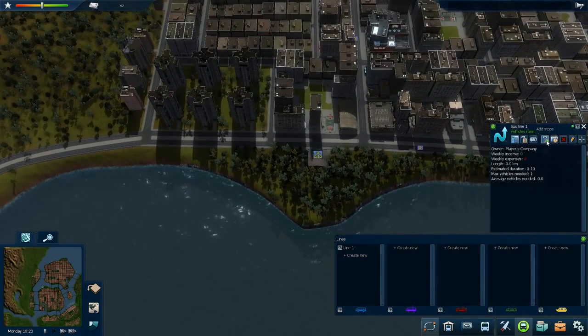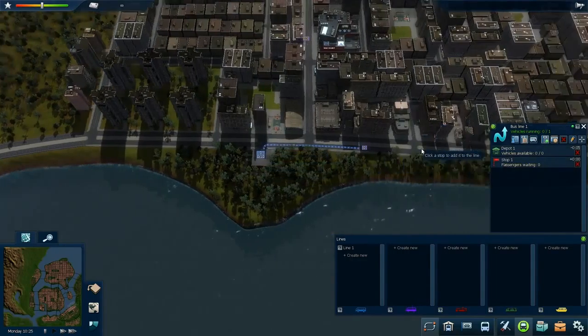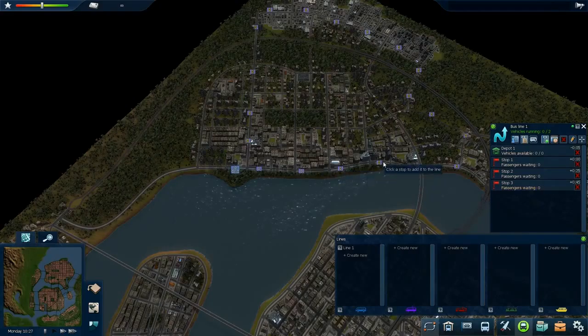So what we're going to do is click this little icon here — Add Stops. You've got to start at the depot and go along. Basically you can just zoom out, doesn't make it a little bit easier. Basically just going to loop around.